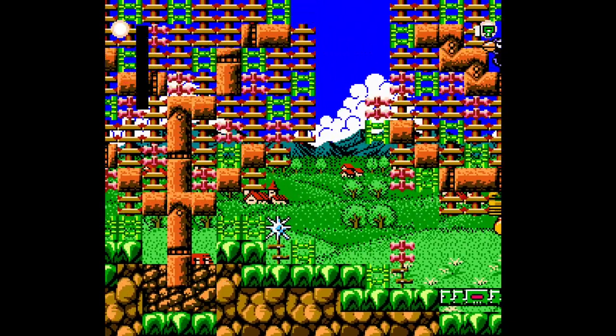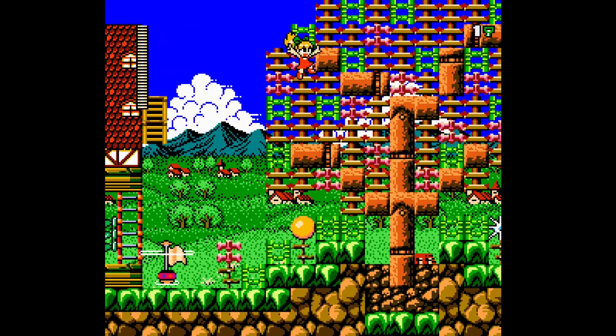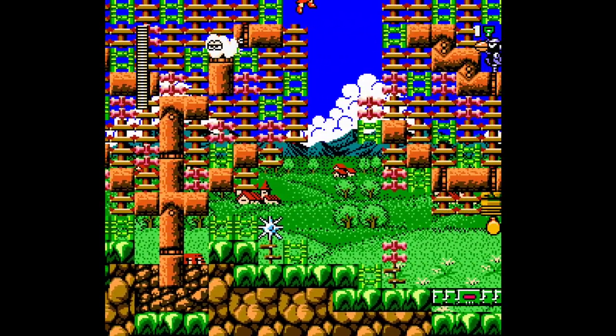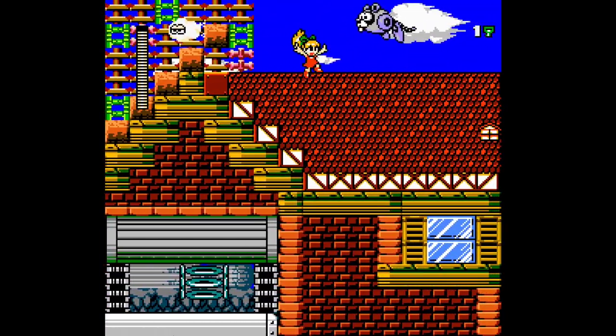And I walk on the spike again. I guess that was supposed to be a flower. I do find myself walking on spikes quite a bit in this level — I don't see them. There's a lot of things going on, so it's very easy to misplace your steps here.